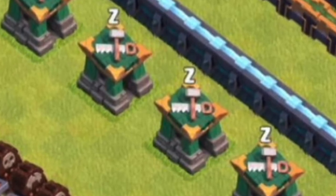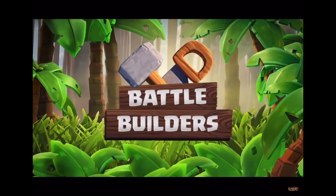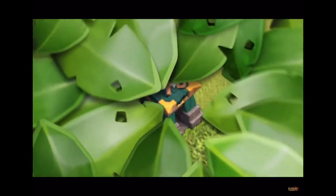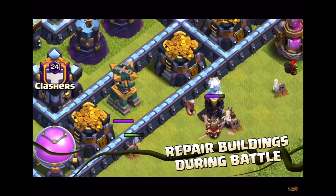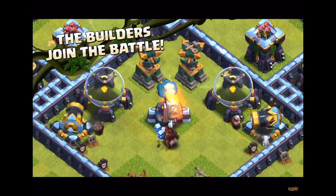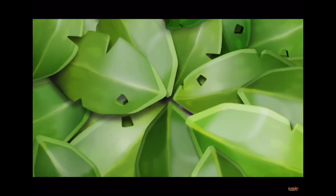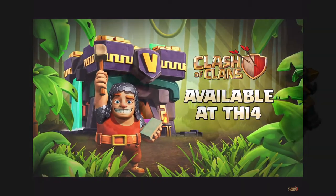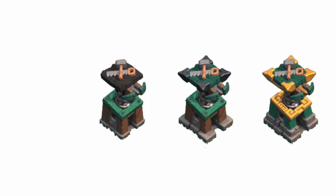Let's first review what we saw in the official Clash of Clans video. You can see the hut going from level 2 all the way to level 4 as it's upgraded — it starts shooting at targets. At level 4, the battle builder heals up a cannon and an elixir storage as they're being damaged by enemy troops. This feature is available at Town Hall 14.